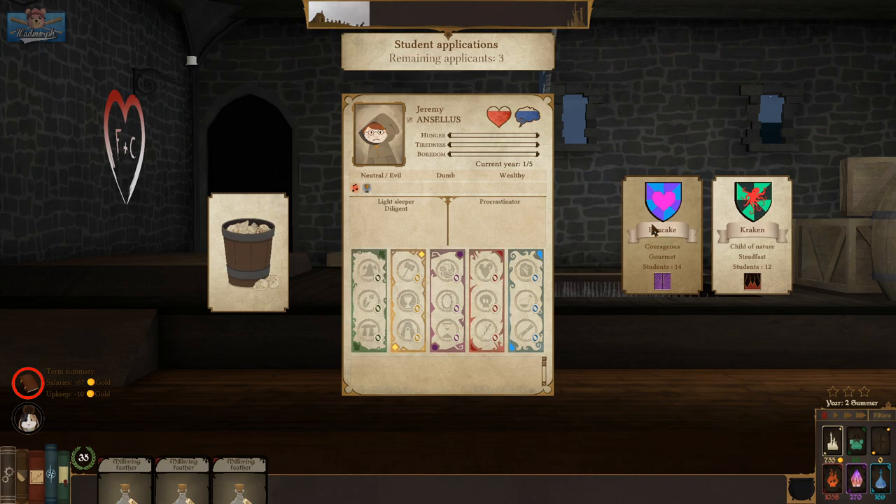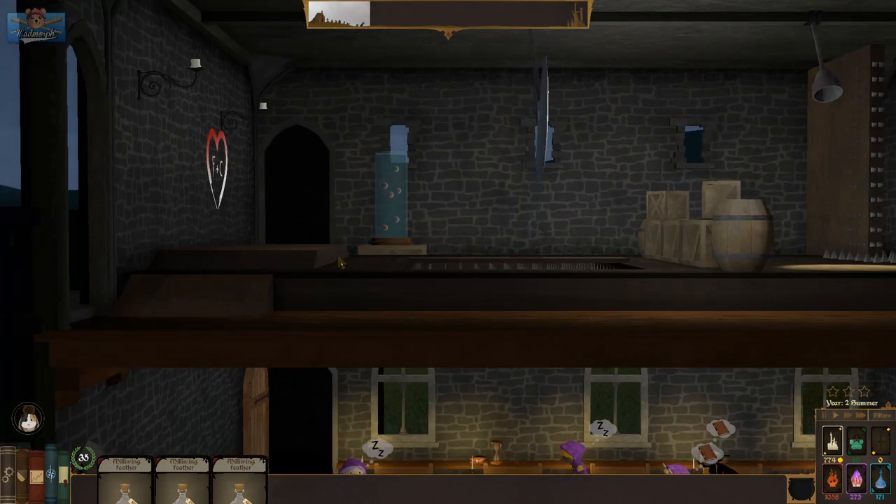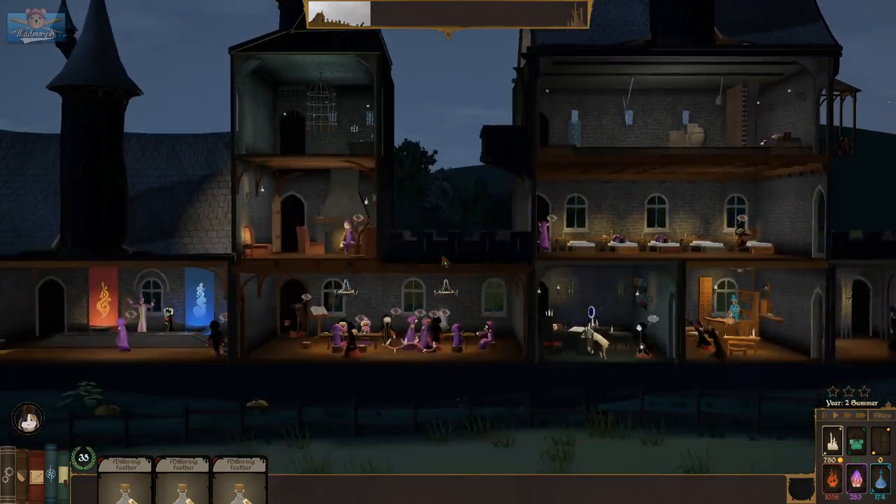Light sleeper, procrastinator, diligent — bin. Chosen by the light — Pancake. Passionate heavy sleeper — bin. Imagine applying to magic school and getting rejected. Heartbreaking.